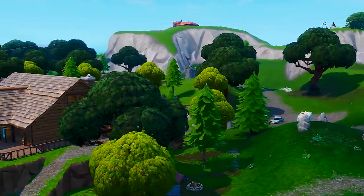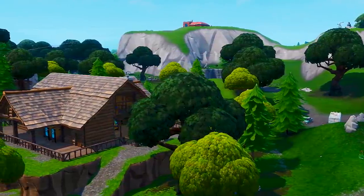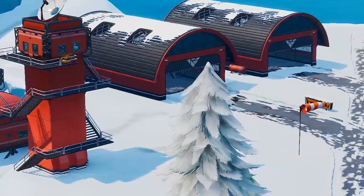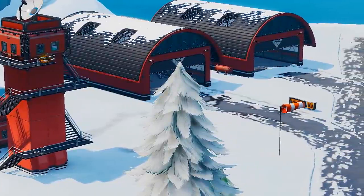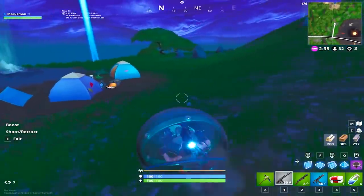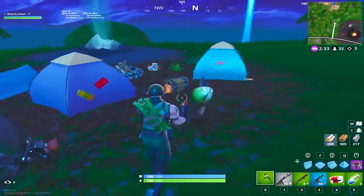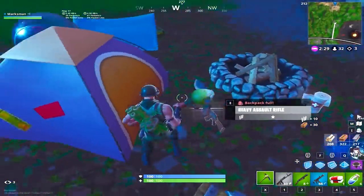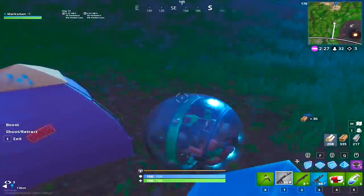One of the best areas when landing for Ballers is the mountain next to Lonely Lodge and Frosty Flights. That's because there's a high concentration of Baller spawns here, meaning you have a higher chance of getting one before they're all taken. Once you've obtained a Baller, you have increased speed and agility. The best way to use Ballers for looting is by traveling all around the map in the early game, finding isolated locations where you can loot without having to worry about your Baller being stolen or destroyed.